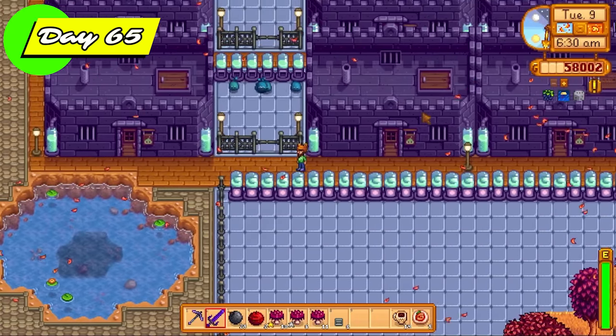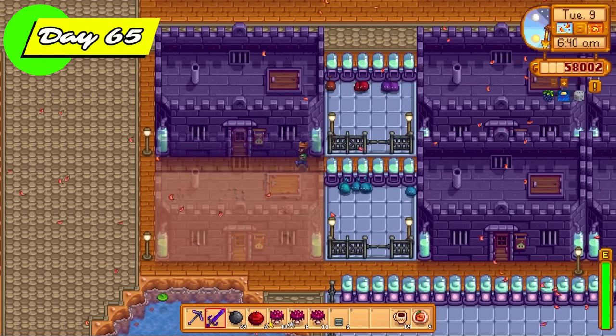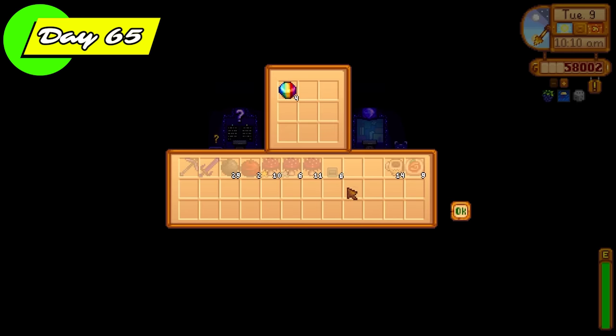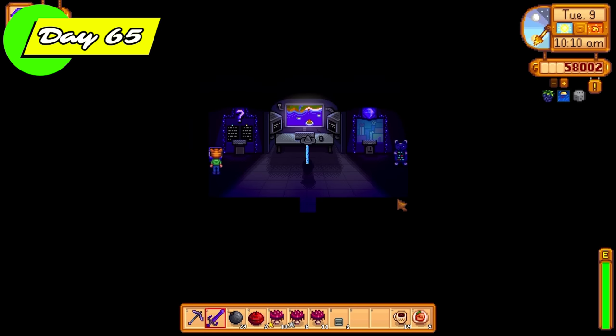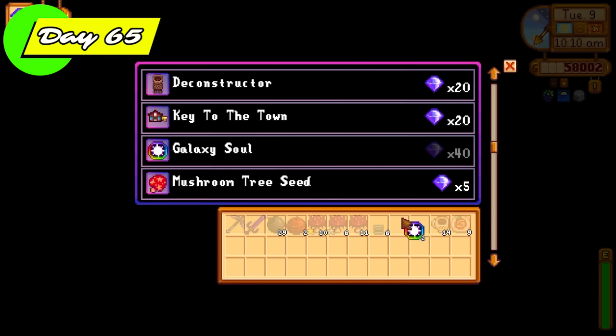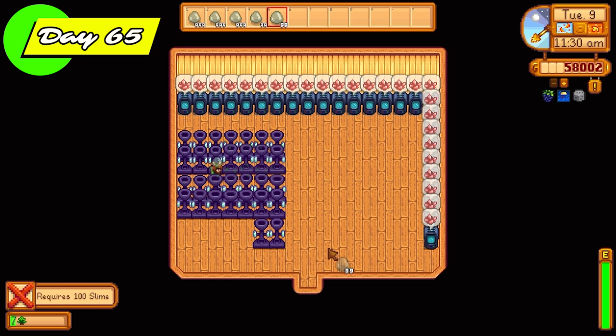It was time for another Qi quest — going with four precious stones because it's super fast to complete since I had so many prismatic shards from doing so many skull cavern runs. I also spent some time decorating the farm. On day 65, I'm just bringing the prismatic stones back to complete that quest, giving me more Qi gems to work with. I had enough to purchase two galaxy souls but not enough for a third. I needed just a few more Qi gems to get the third galaxy soul so I could upgrade my galaxy sword to an infinity blade.